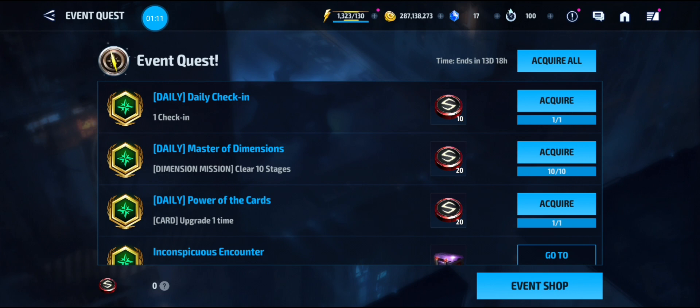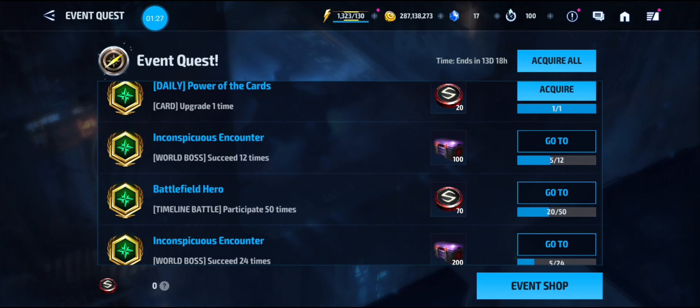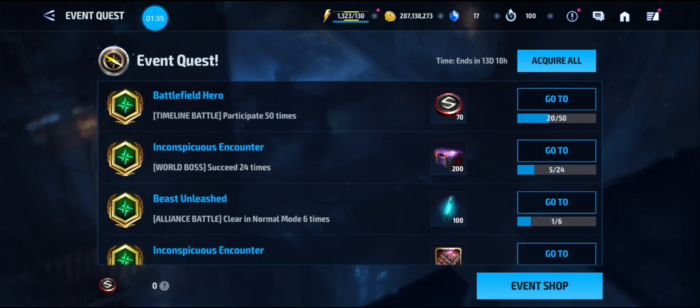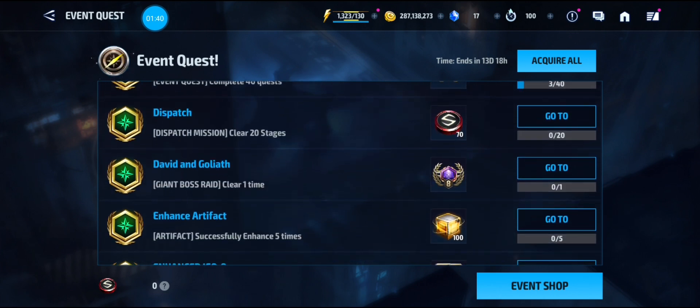For the next two weeks you have to log in and do these challenges to get Sentry tokens. You get one automatically for checking in. Then you need to do 10 dimension missions, upgrade a comic card, and do 50 timeline battles — that's five days, or three days if you have Shield Support. You also have to do 20 dispatch missions with energy — it has to be with energy.